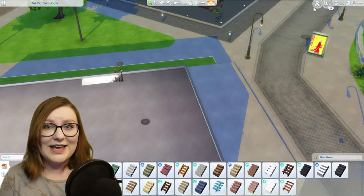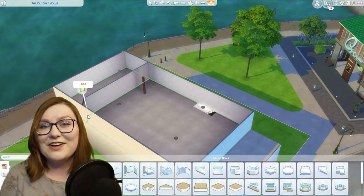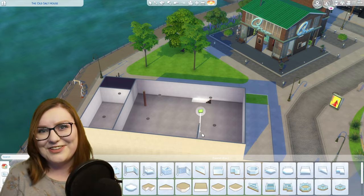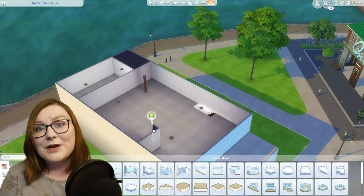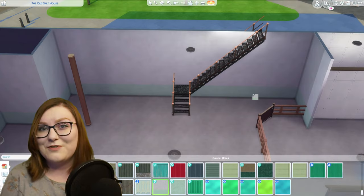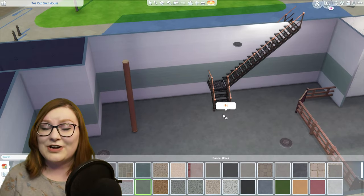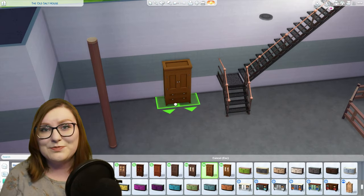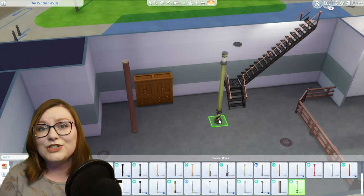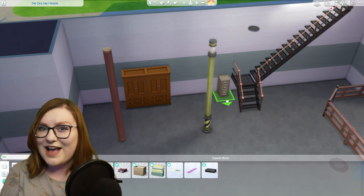I did end up building a third floor just so it looked okay from the exterior, but if you download this from The Sims 4 gallery there's nothing on that third floor — it's completely empty, but you're welcome to furnish it to make it more livable for your Sims. I have this available now on the gallery and all of my gallery information is listed in the description below. I uploaded it as a residential lot but you're welcome to change it to a community lot or even a haunted residential lot if you have the new pack.